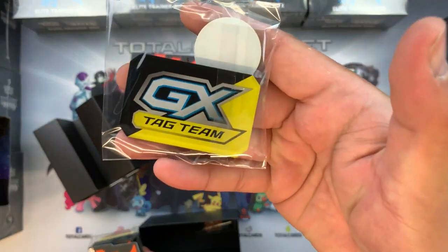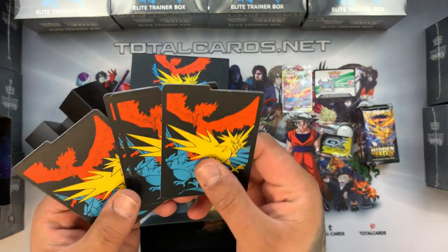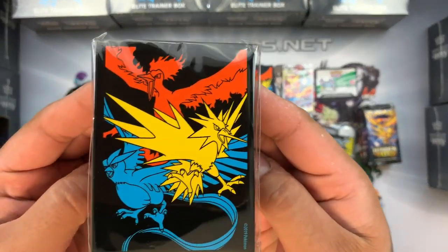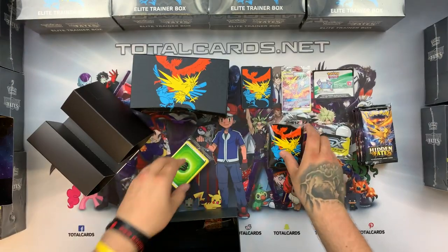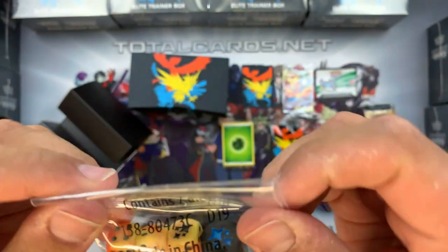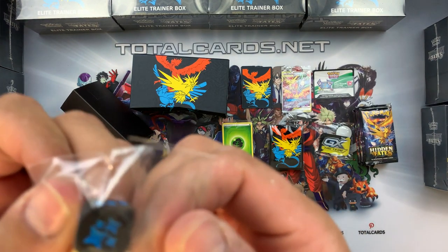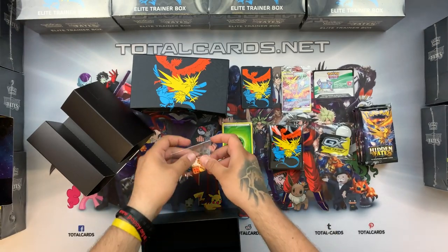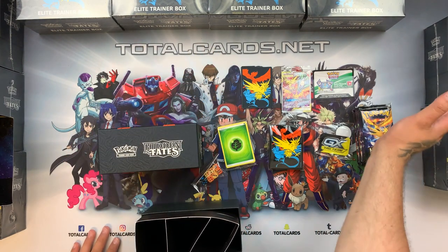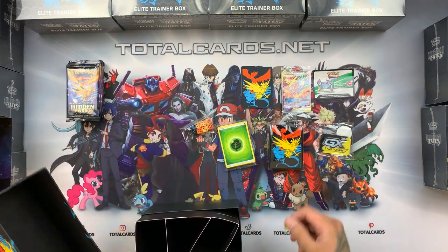We have the GX marker, playing coins, four card dividers, and some awesome looking sleeves with the three guys on. There's the energy pack and the dice — this time we get orange and blue. The set logo itself looks pretty cool. What we'll do, I think, is open all 10 boxes and then come back to just the booster packs — break all these open first, then come back when we've opened them all up.